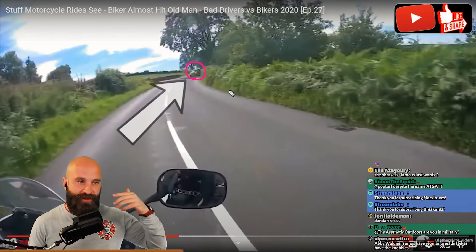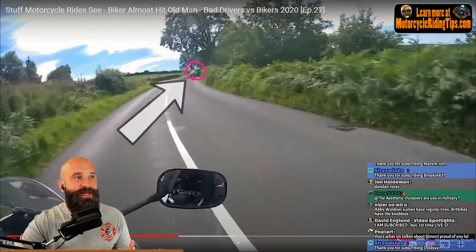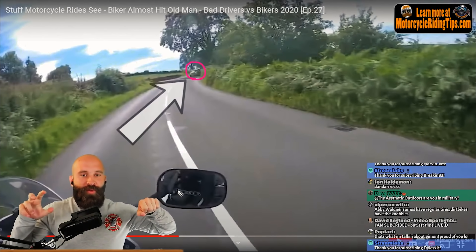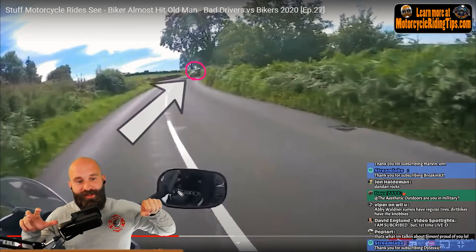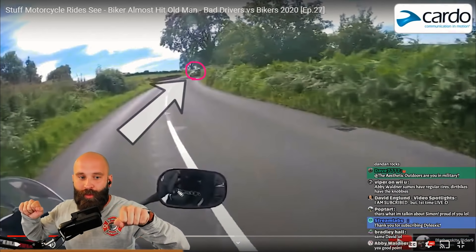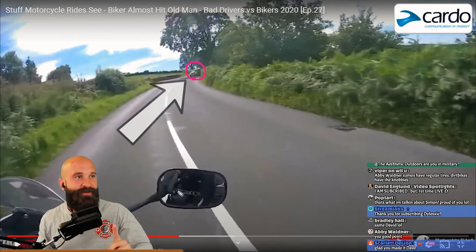Good on the rider for actually seeing what's happening — vision, situational awareness. Now, fundamental skills: what do we do? This is where you learn in class — you can either stand it up and then brake, or if you took an advanced class you're already doing trail braking through the corner, so now you can squeeze more and more while standing it up. That's why you always go get advanced classes — always have a beginner's mind.